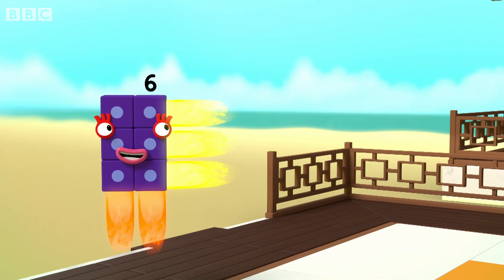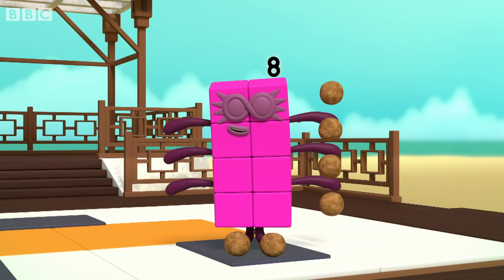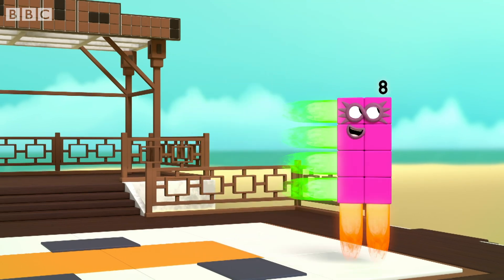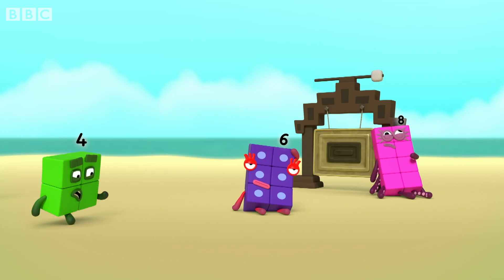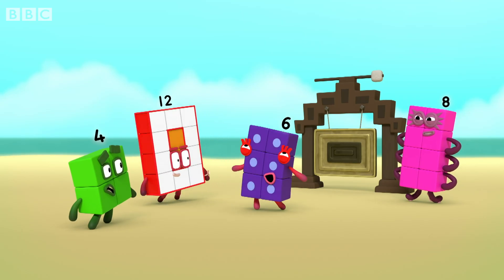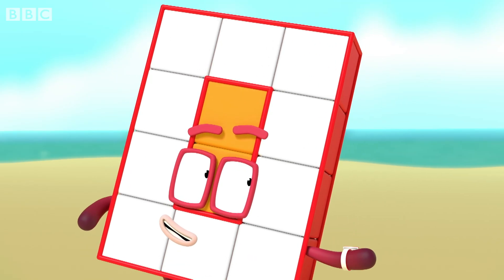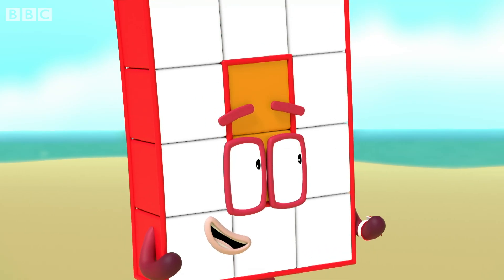I am six. I am two blocks wide by three blocks tall. I am two by three. I am a rectangle. I am eight. I am two blocks wide by four blocks tall. I am two by four. I am a rectangle. I heard a bang. Are you okay, Six? I'm more than okay — I've mastered the way. Where are my rays? You need to concentrate. It gets easier with practice. So let's practice. It's time for the turn.